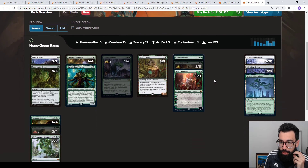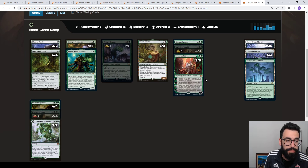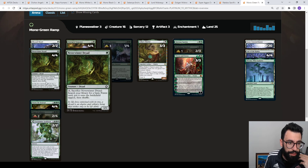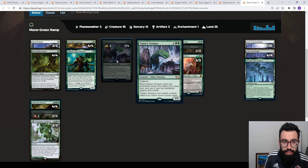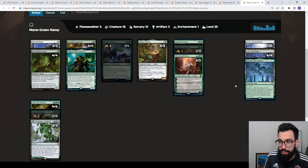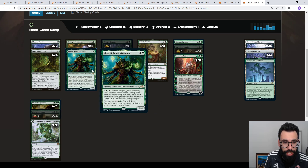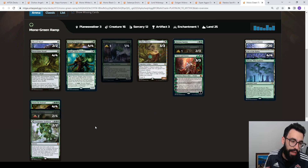Lastly, this is the Mono Green Ramp deck — I believe it originally came from Arjuna from the ArenaCast podcast. CGB was playing it for a video. I was on the Esper deck when we played. It's an early ramp deck: you've got Lotus Cobra, Emergent Sequence, Topiary Stomper, basically trying to get to the top end. You drop a bunch of Storm the Festivals, you have Titan of Industry, and then you self-mill. With Shigeki, you buy things back and get that value, grinding out your opponent.